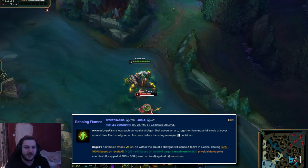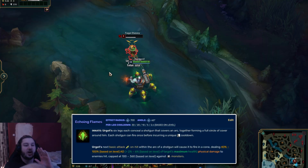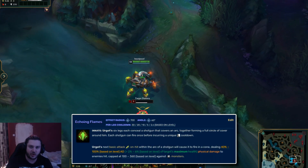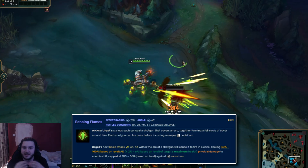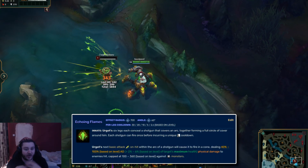Let's establish what Urgot does. Urgot's passive is Shotgun Knees. What Shotgun Knees does is deal percent HP damage in a direction. You have six legs, and each leg goes in a different direction. If you auto-attack or combine it with your W, they will activate and do a big chunk of your damage. Urgot's passive is where the majority of his damage comes from, so you always want to be playing around these directional indicators.